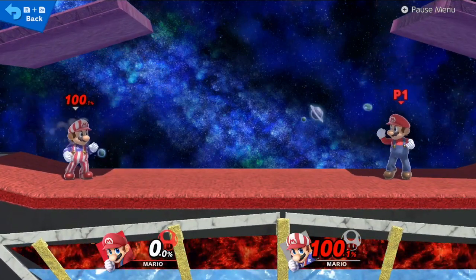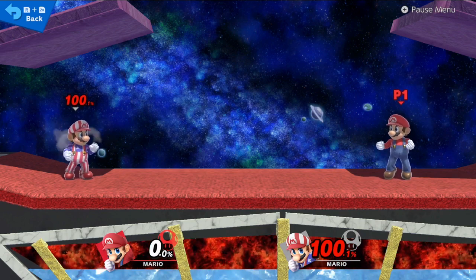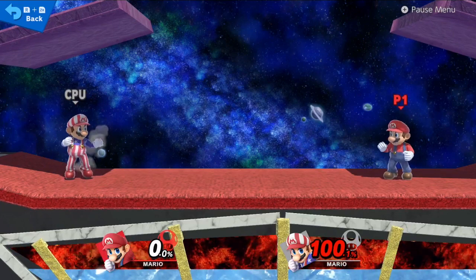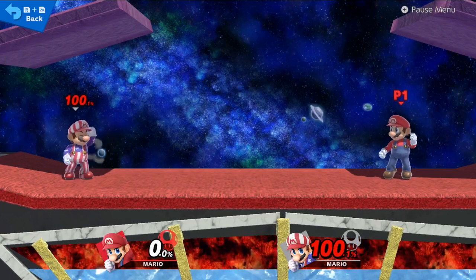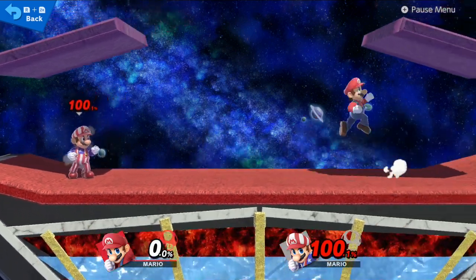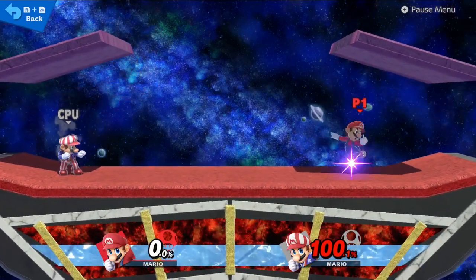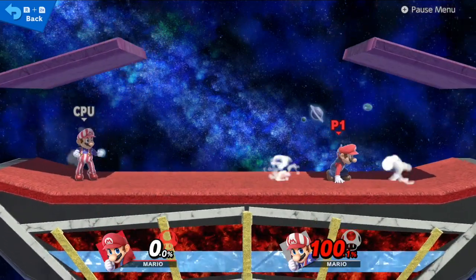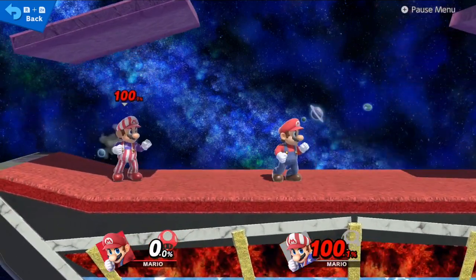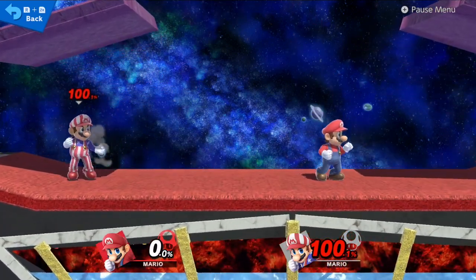I'll tell you how I did this in a later video, but I figured I'd share it now. What you do is press down and then quickly quarter circle forward as fast as you possibly can, hold up — and you get this. No jumping required, just make sure you're on the carpet.